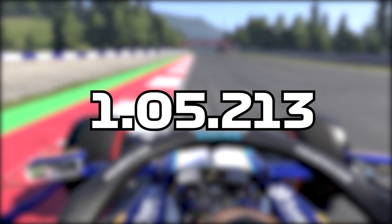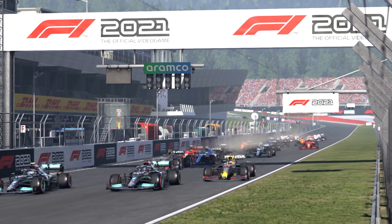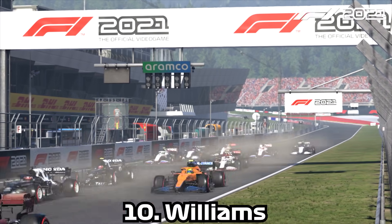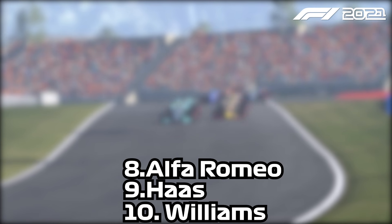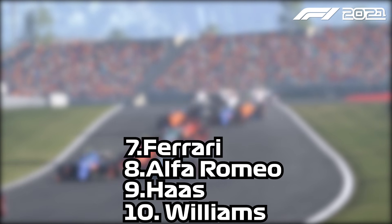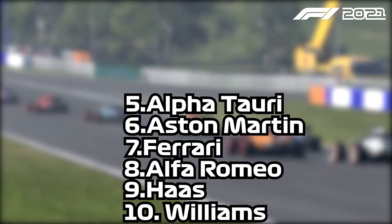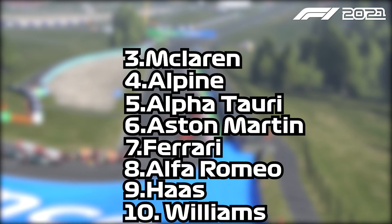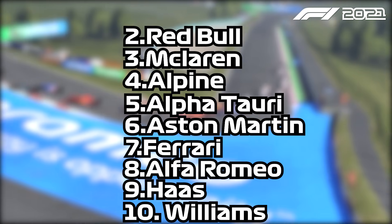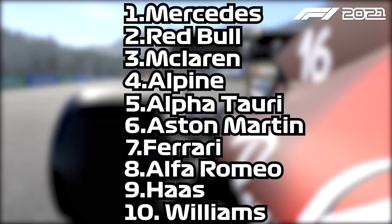And lastly, Williams had a time of 1:05.213. So for the overall standings of the fastest cars in F1 2021: in 10th is Williams, 9th is Haas, 8th is Alfa Romeo, 7th — a surprise — is Ferrari, 6th is Aston Martin, dead in the middle is Alfa Torre, 4th is Alpine, and for the top 3: McLaren in 3rd, Red Bull in 2nd, and Mercedes topping the charts in 1st.